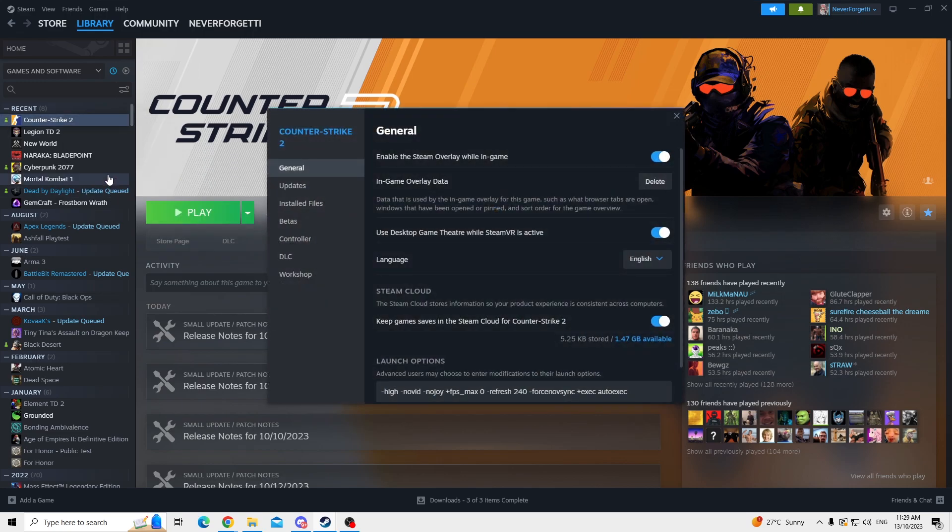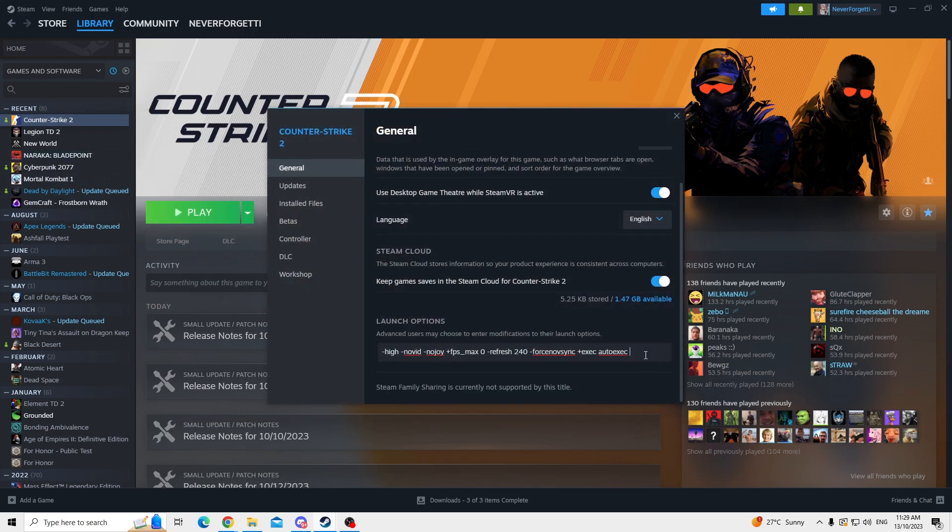Go to your launch options — Properties, then Launch Options — and type in -insecure, just like me, and then +sv_cheats 1. Then you should be good to go.